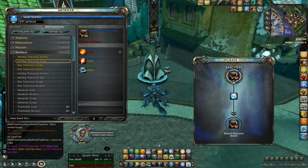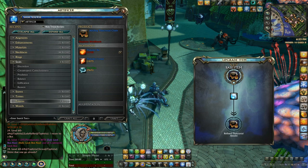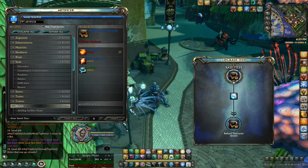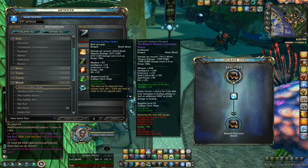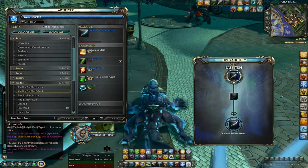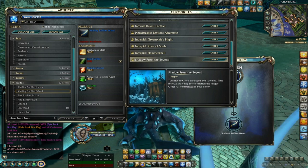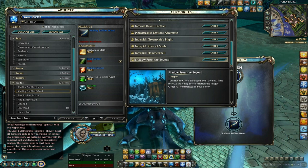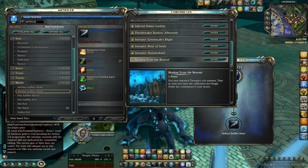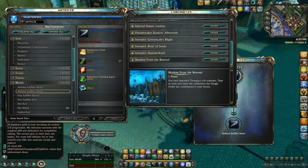The crafted wand does require an ornament amender to upgrade and get it to that 100-hit level where it's actually useful. However, if you do the level 65 chronicle - which is Shadow from Beyond - on any one of your characters, that will drop a wand or a ranged weapon, which you can just put in that slot and boom, you have 800 hit.